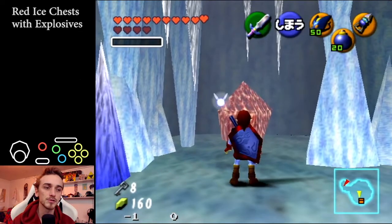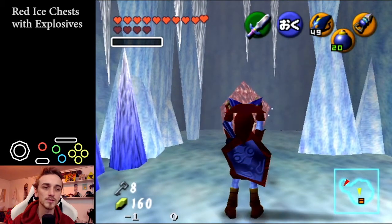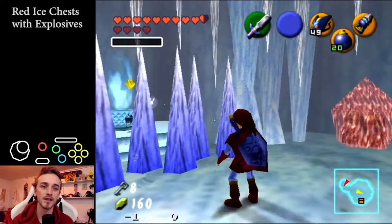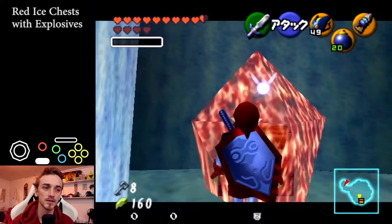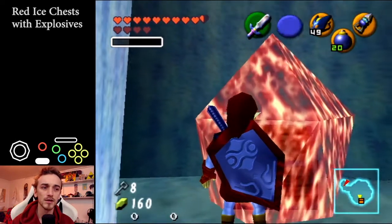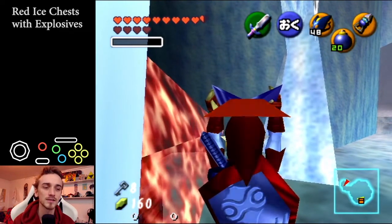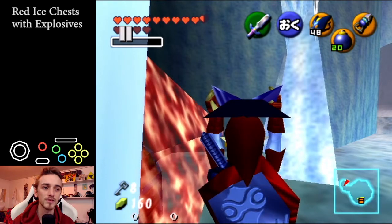If you only have chus, what you can notice is that if you have a chu exploding over your head, Link is going to be pushed to the left and a little bit forward. So what you do to compensate is get a little bit to the left of the chest and then turn somehow to the right — you feel how precise it is. Then basically the same thing: just let it explode on top of your head.